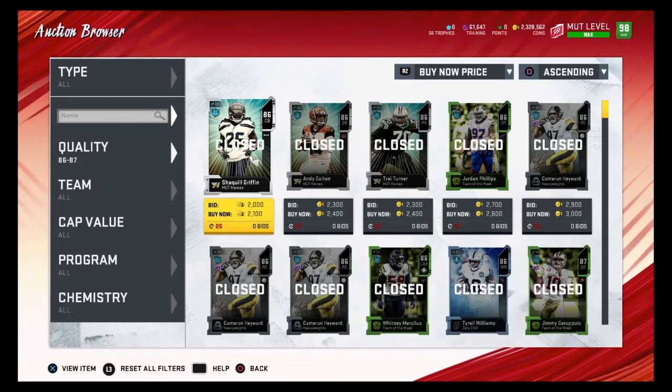Right now there's a pretty big market crash, so right now is a great time to buy training. You guys can find these lower overalls for about one coin per training. How you do that is you find the overall you want to snipe, find their quicksell value, and that is your budget.